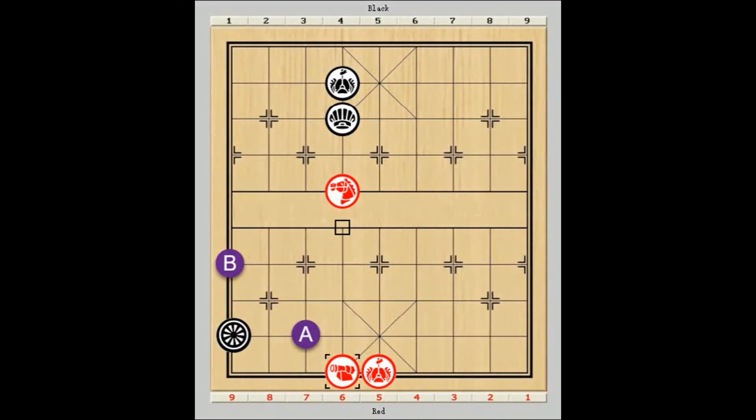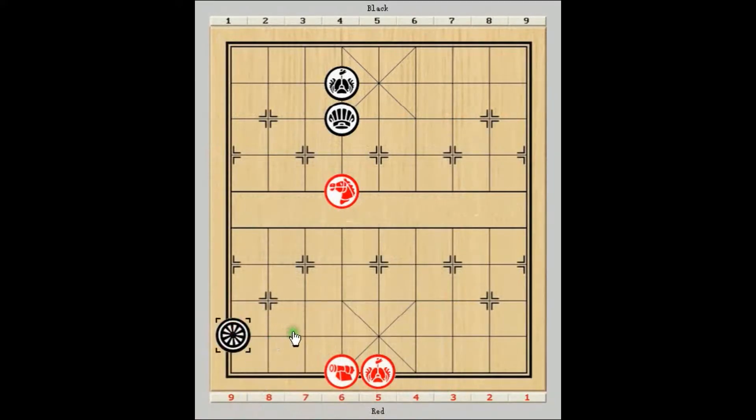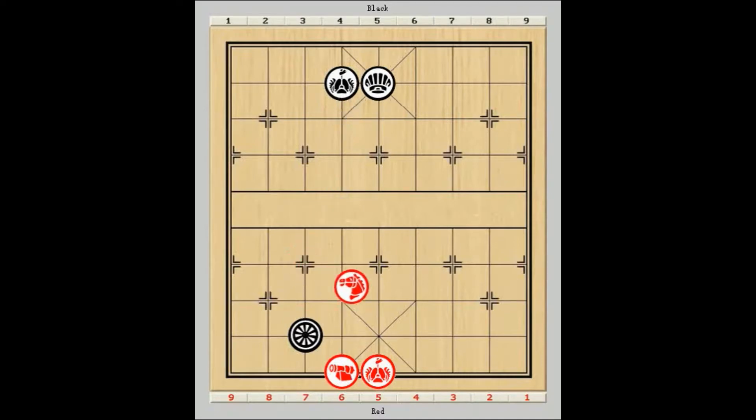Let's look into yet another 2 cases. The chariot goes to either point A or point B. Red has a tactical combination to win quickly. At this moment, the horse, besides attacking the chariot, is also threatening horse 5 plus 6 followed by horse 6 plus 7 checkmate, and to which black has no defense at all. For example, if he tries this then double checkmate.